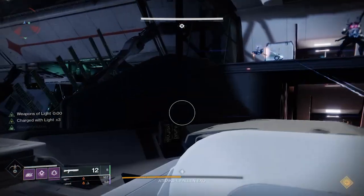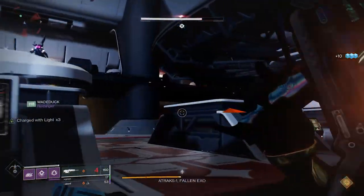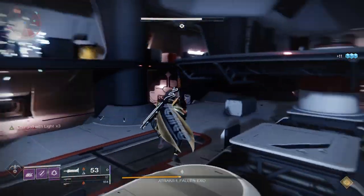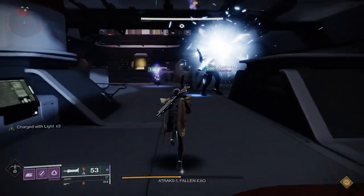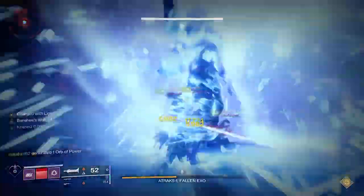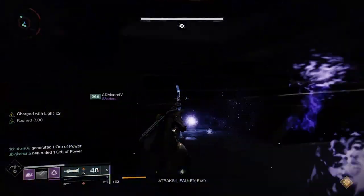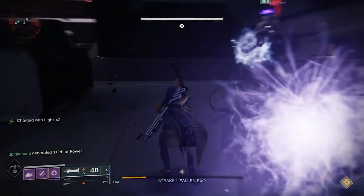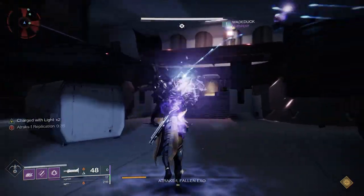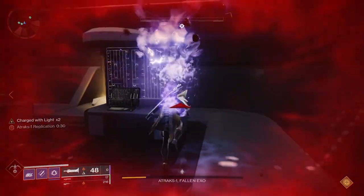Then I would go into strikes and try to get that last bounty. If you play three Vanguard strikes with the right burn, you're going to get a pinnacle out of that. I'm not worried right now about saving your pinnacles because more than likely you're not going to get max power light in the first week. And since you're on strikes at that point, if you can at your power level, I would try to dip into doing Nightfalls because you can get additional drops there.